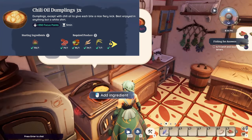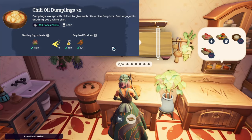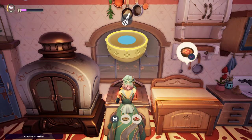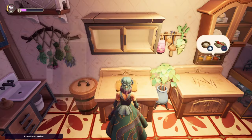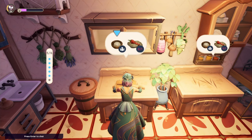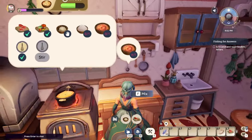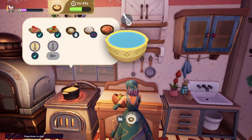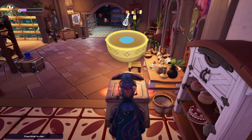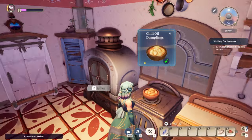Starting with stovetop recipes — the Chili Oil Dumplings, probably one of the last ones you'd purchase while leveling cooking. It takes a spice to start, then any red meat, any vegetable, any wheat, any rice, oil — oil is needed a lot in these new recipes — and one spicy pepper. Then you bake it and hopefully get the starred version, which you can also use as decoration.